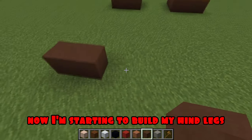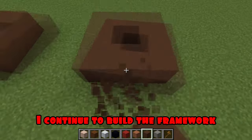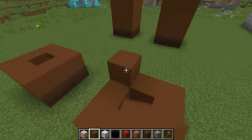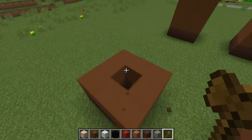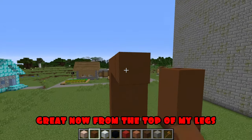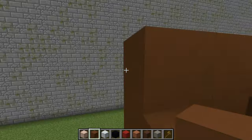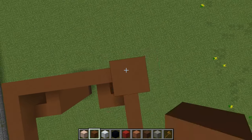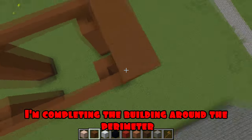Now, I'm starting to build my hind legs. I continue to build the framework. Using the command, I finish building them very quickly. Now, from the top of my legs, I'm building a hull. I'm raising the hull level higher. I'm completing the building around the perimeter.